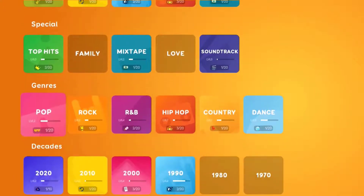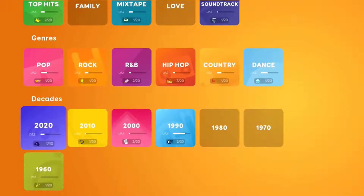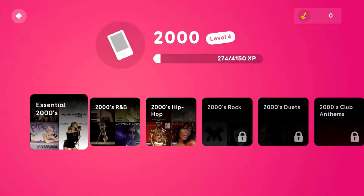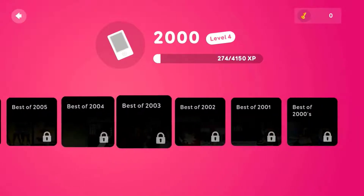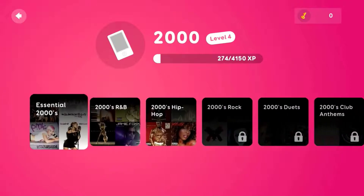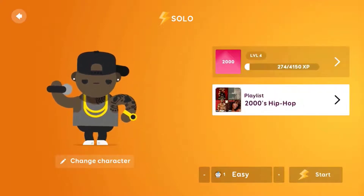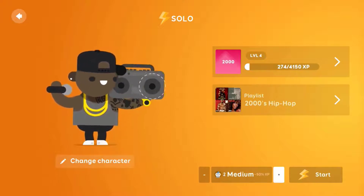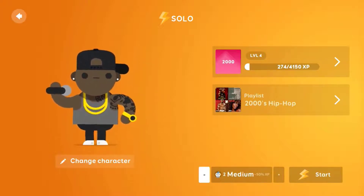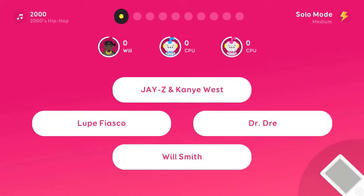Hip-hop and R&B are probably my favorite genres, but I try to play all genres and decades evenly, especially in arena mode or solo. Once you choose the genre, you get a bunch of different options for sub-genres — so this is 2000s and you have hip-hop in the 2000s, R&B in the 2000s, etc. I've chosen hip-hop in the 2000s. In solo mode you can adjust the difficulty — on hard you get more points, medium gives you a certain amount, and on easy you get no extra XP points, which you need to earn keys.